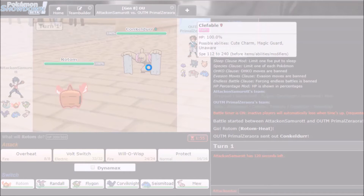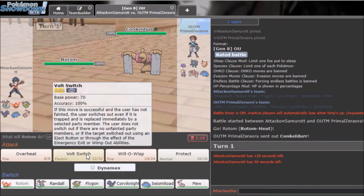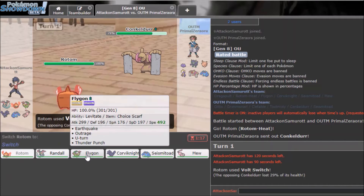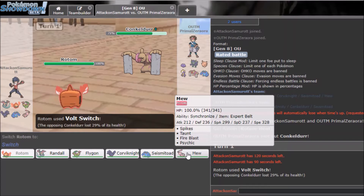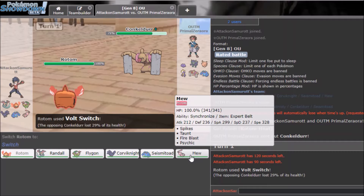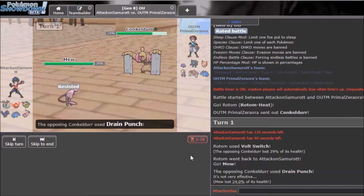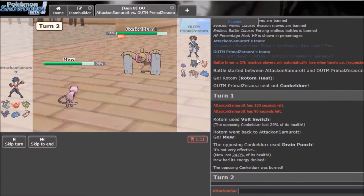My laptop keeps lagging — I'll probably cut some of this footage. I'll attempt to Volt Switch and get some chip damage. He goes for Drain Punch like I figured. I'll go into Mew — kind of a wild play because he could just go into something dangerous, but Psychic should knock out Conkeldurr.